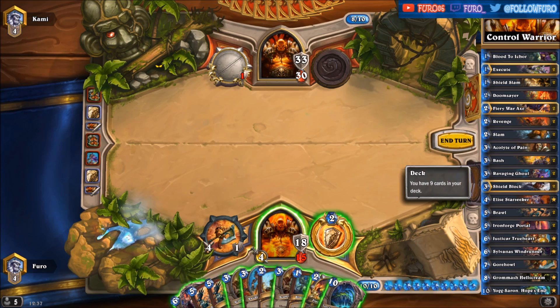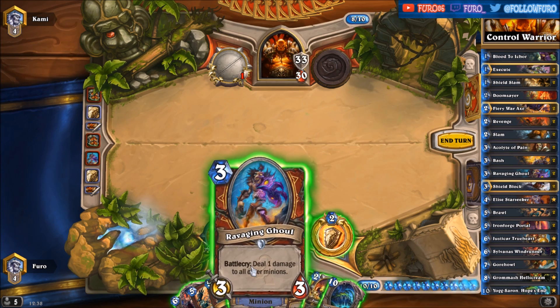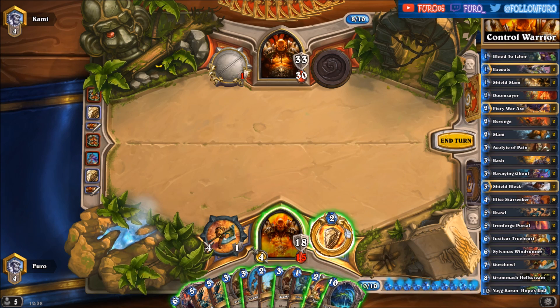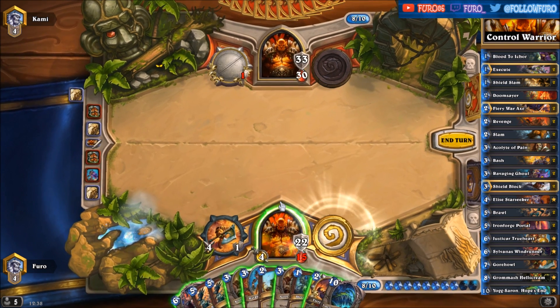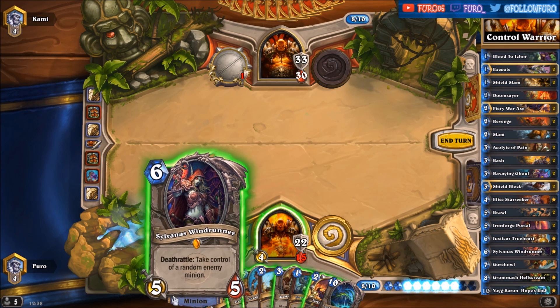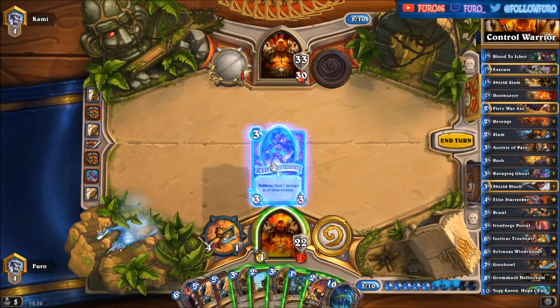There's a Yogg-Saron — don't want to play it at the moment. Our hand is way too full, so if we draw more cards they will just be wasted. We don't want to play the Acolyte of Pain here, don't want to drop the Sylvanas in general — let's just play the Ravaging Ghoul here.